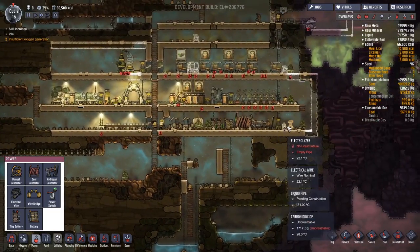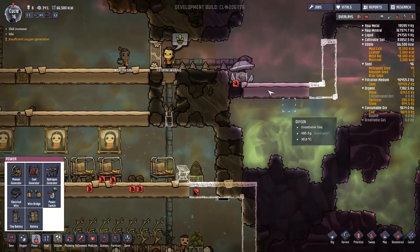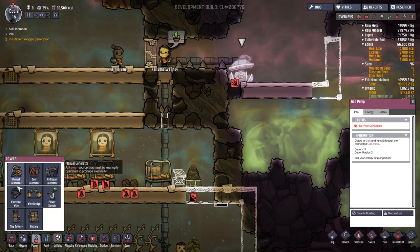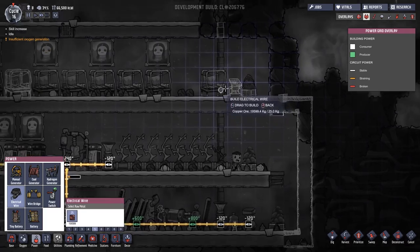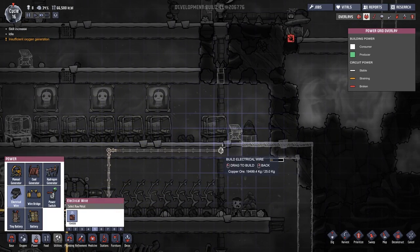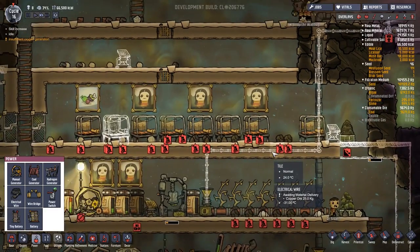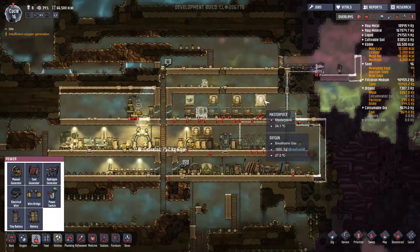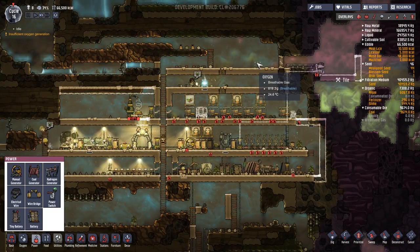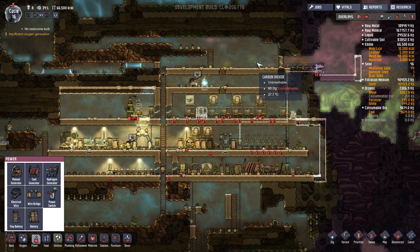That's going to sort itself out - we'll have to remove that, then we'll get some oxygen sorted. No wire connected. There's always something - let's build that up. They can be getting busy with that. We'll pause here and see the results at the start of the next episode. Thanks for watching - do subscribe for future episodes and I'll see you next time, bye bye!